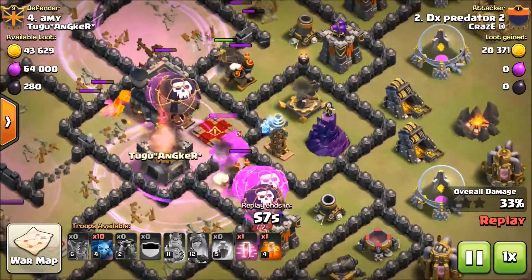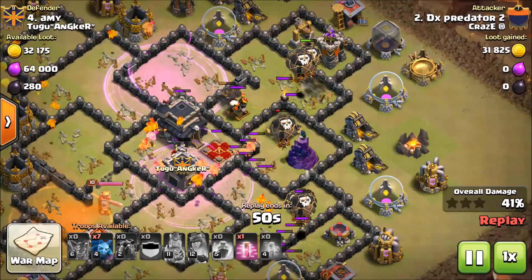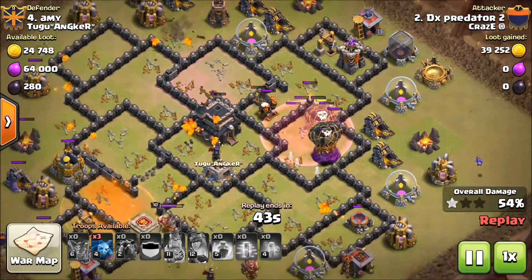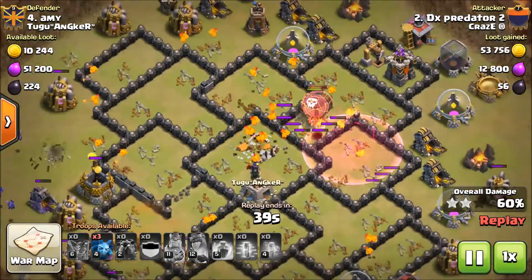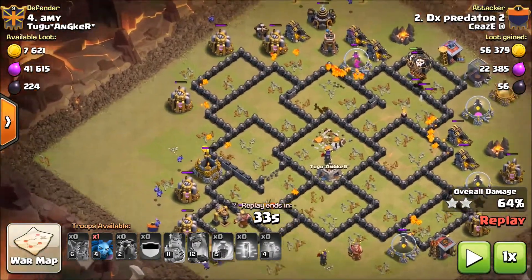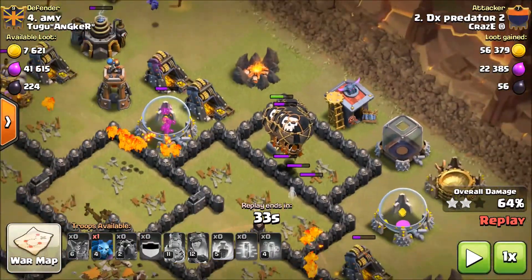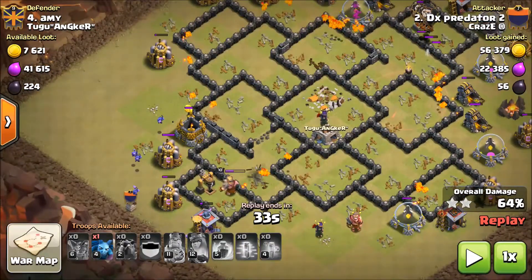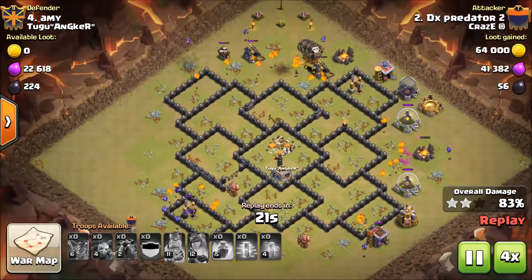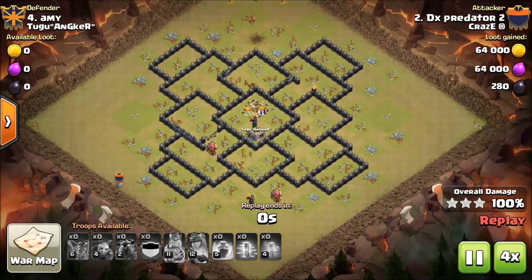Here our other defense is cleared, and the two Air Defenses are still remaining. Here is the last Air Defense — the first one is still here, and this is our Archer Tower — cleared. When your core is clearing, leave your minions on the opposite side, because the balloons are on the opposite side and the minions will complete clearing. And this is our 3 stars!